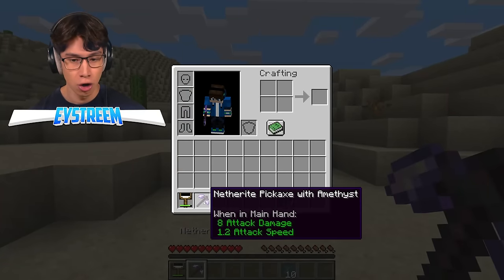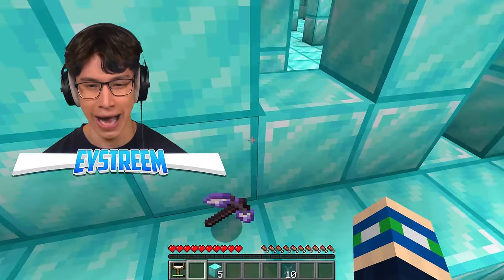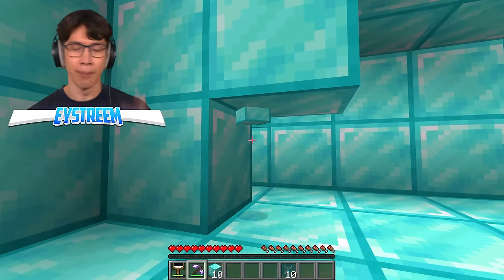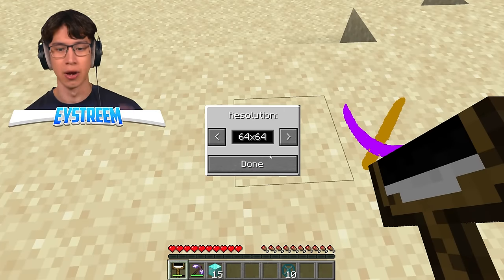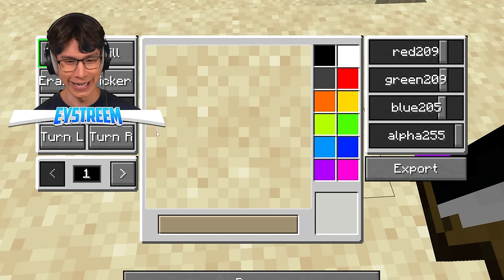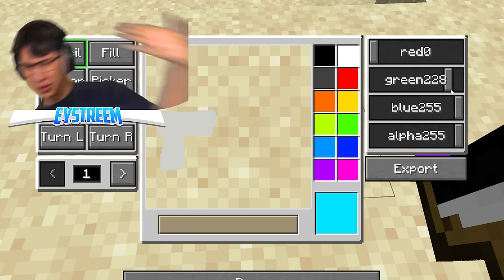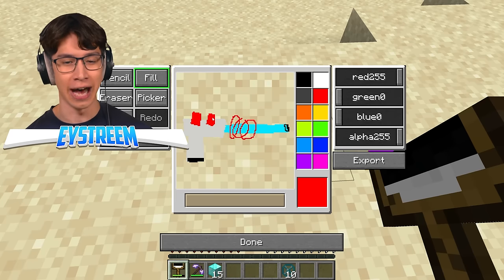Netherite pickaxe with amethyst — it's cool and looks very dope, but it's still kind of slow. I know it's technically faster than stone and these are diamond blocks, but we can do better than this. I need to think beyond Minecraft, outside the box — or outside the cube, as you might say. What's the fastest way we can mine? Mining laser — that would be so dope. I'm thinking like a mining gun, like a laser gun. And then we'll fill that in — you can't have a laser gun without a giant thing sticking out of the front.